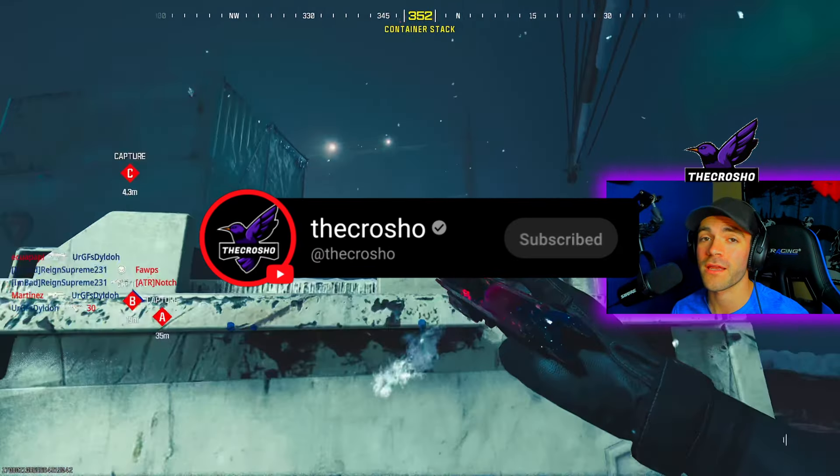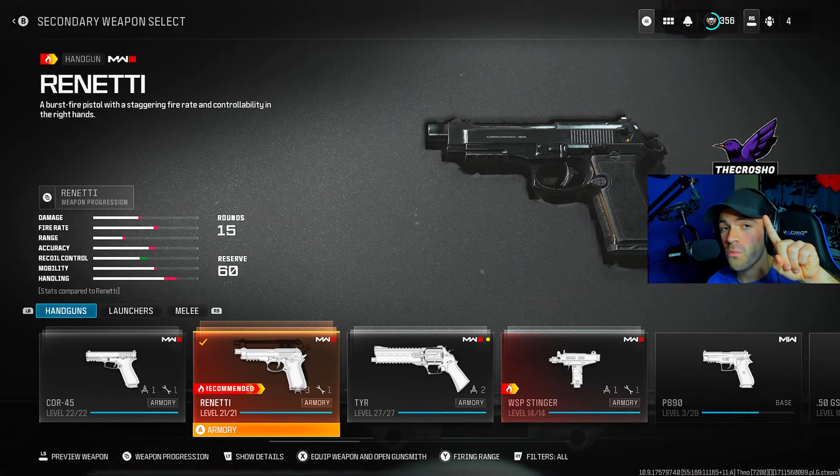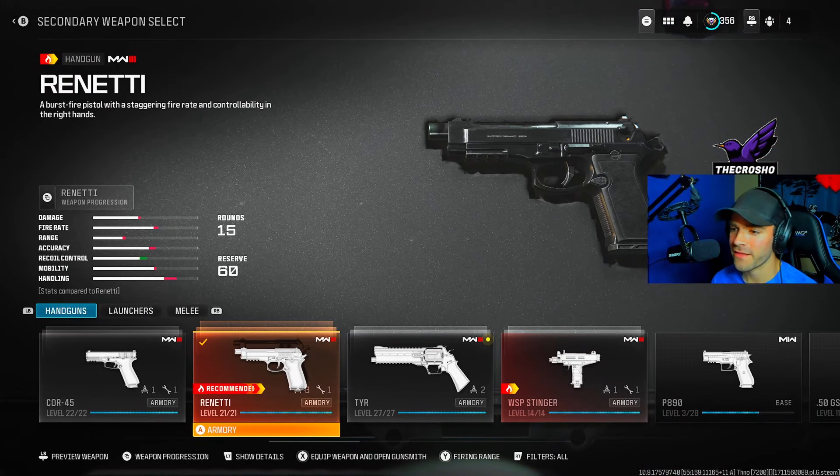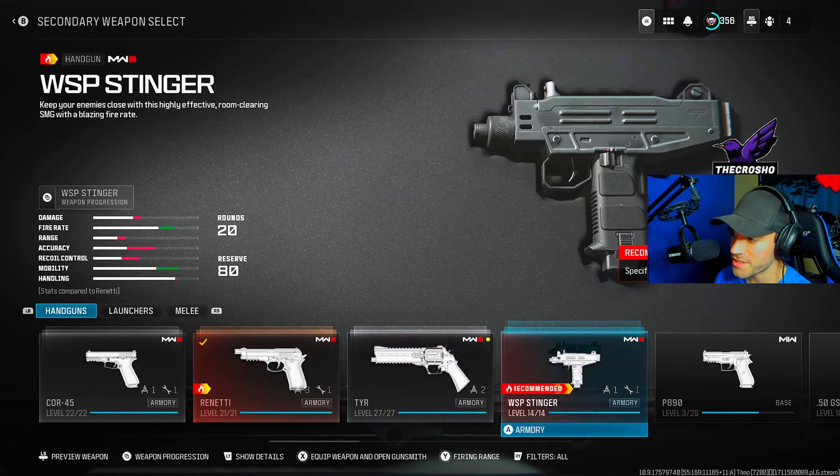If you appreciate the help, make sure to like and subscribe. I'll show you guys a quick class setup. Keep in mind one thing: you must use a recommended handgun, which is either the Renetti or the Stinger for week eight.